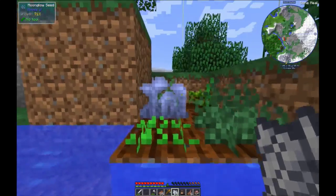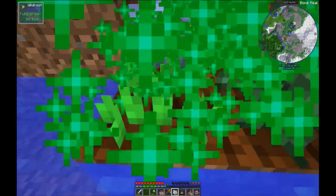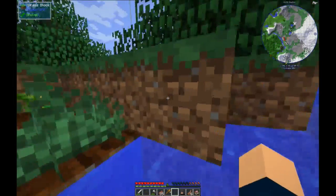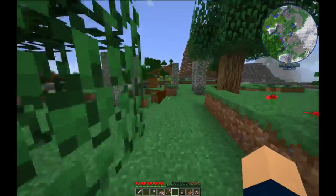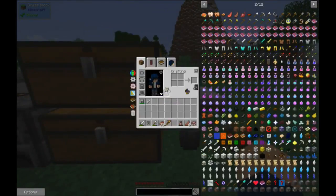Our moonglow is ready! There we go. I'm just going to get all of it - 19. Perfect. So this is our pickaxe now - it breaks blocks. Let me gather this into our bag and I will show you what I need.